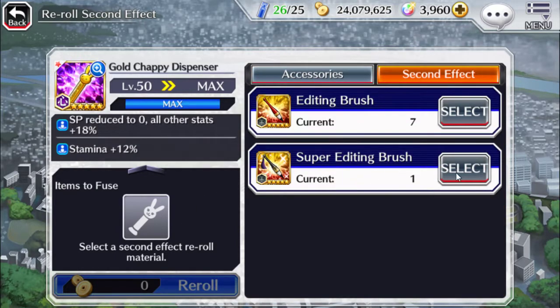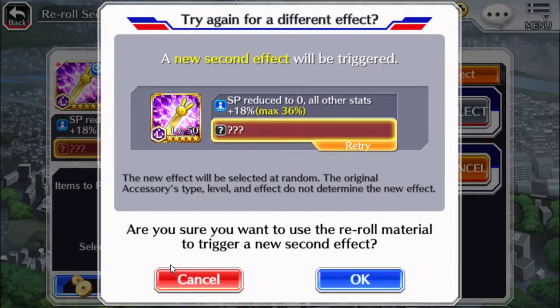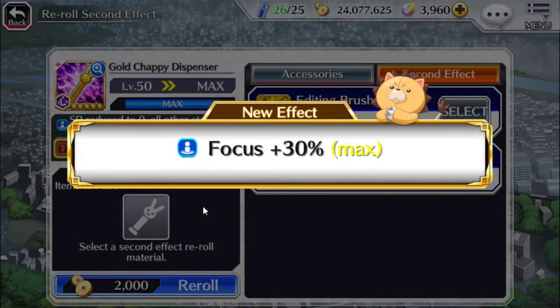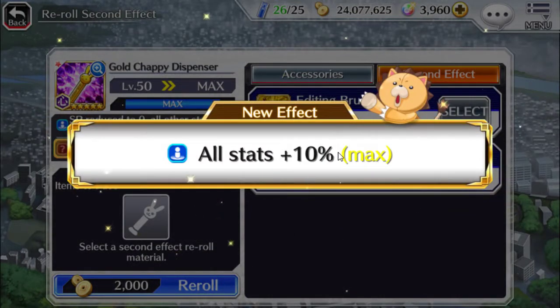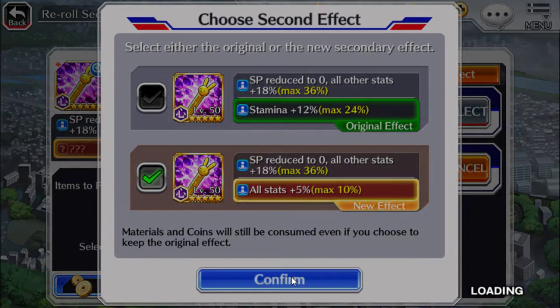I've had a look at it and it says that it affects the second effect, so let's actually see what it does. A new second effect will be triggered — okay, let's re-roll. So let's see what the super editing gives us. It's all max. All stats max 10 — let's go with the all stats.